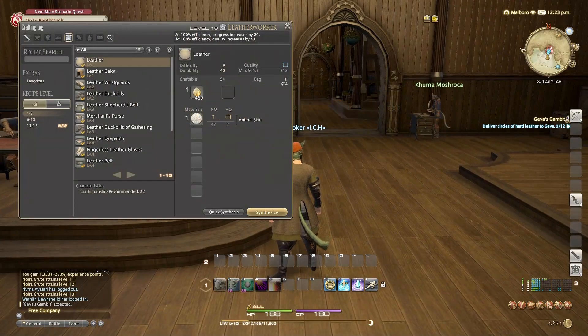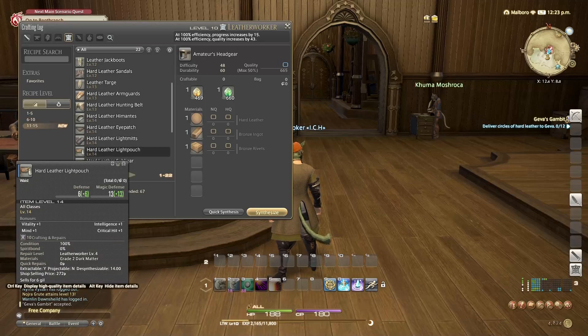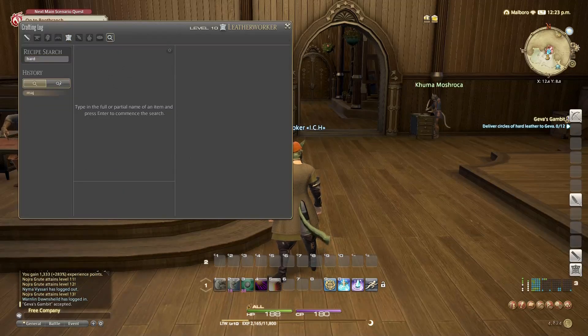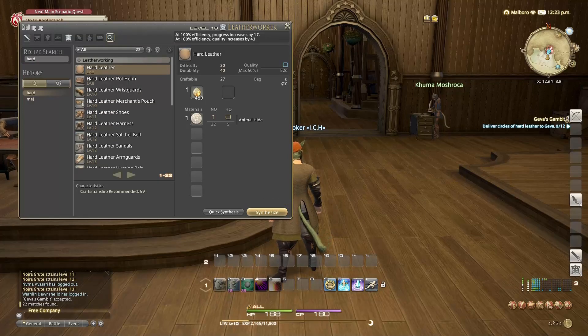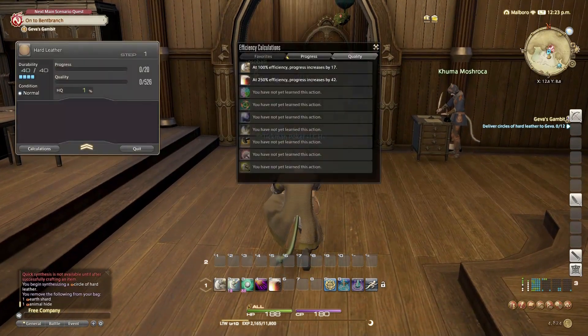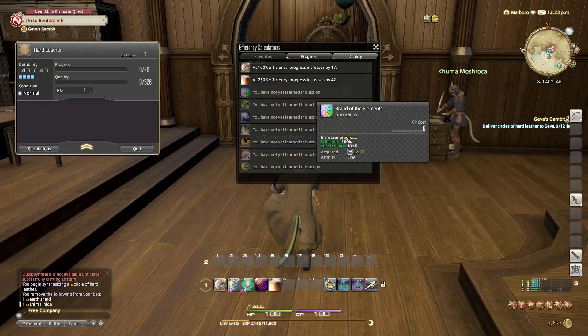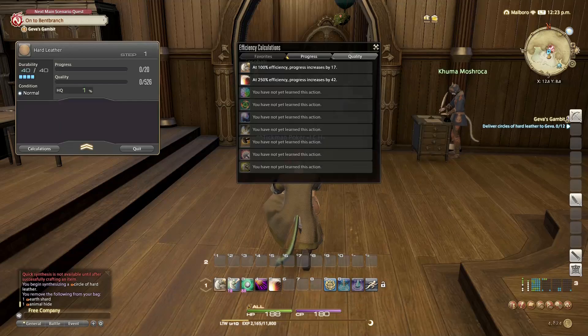So hard leather — maybe at level six. Let me do a recipe search. Hard leather — level eight. So it takes one, and we need 12. I'll have to do it manually the first time. Alright, so I'm going to need two efficiencies. That's a 50% chance to get 42% — I'm not worried about that. So let's do my normal standard.